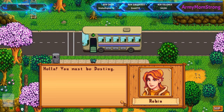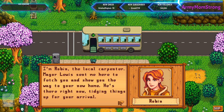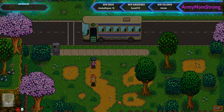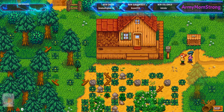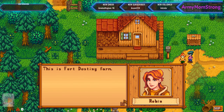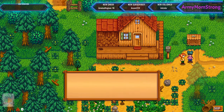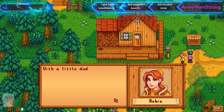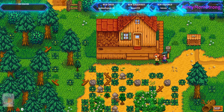Hello, you must be Destiny. I'm Robin, the local carpenter. Mayor Lewis sent me here to fetch you and show you the way to your new home. He's there now, tidying things up for your arrival. The farm's right over here if you'll follow me. This is Fort Destiny Farm — I probably should have put an apostrophe S, huh? With a little dedication, you'll have it cleaned up in no time. Oh yeah, we're going to make this look on point, guys. It's going to be amazing.